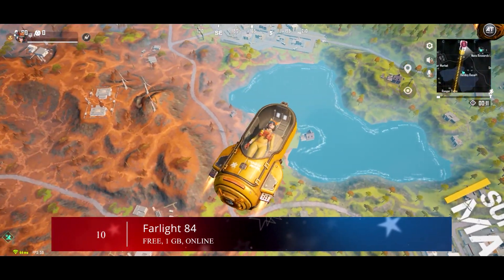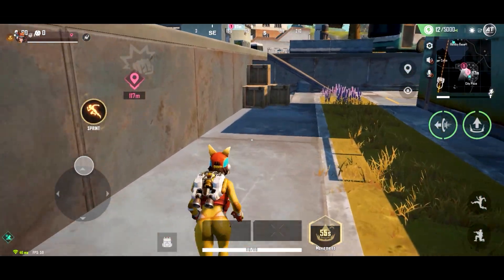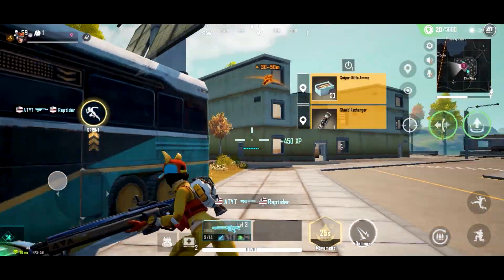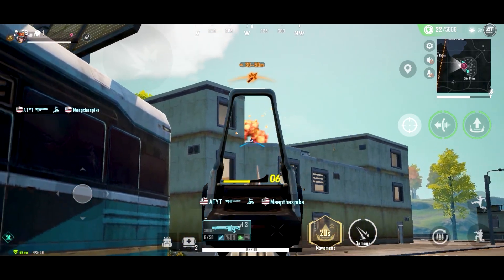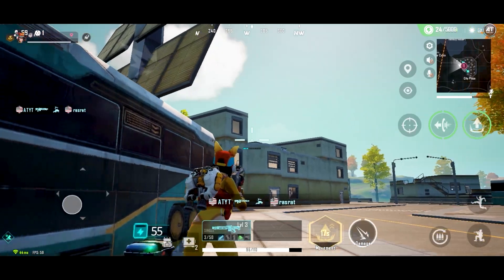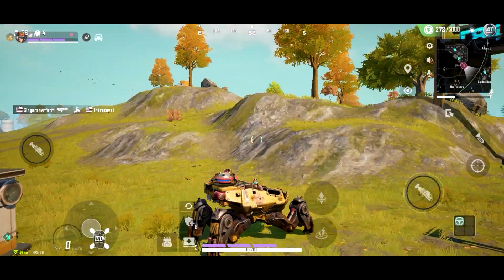Starting off at number 10, we have Far Light 84. Far Light 84 is a multiplayer action game that submerges you in 40-player battles where the last man standing wins. It's a battle royale very similar to Fortnite, Omega Legends, and Cyber Hunter. However, Far Light 84 stands out for its colorful visuals as well as the variety of weapons and vehicles available to you.